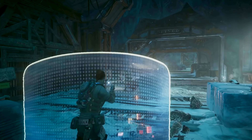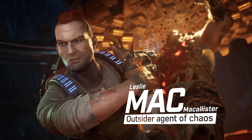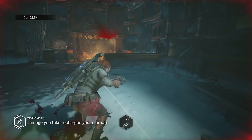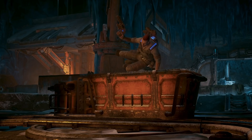Next up, in the role of tank, we've got Leslie McAllister, or Mac. Having grown up as an outsider to the COG Cities, Mac is on the team for one reason only: revenge. Like other tank characters, taking damage recharges Mac's ultimate ability, Barrier — an invulnerable energy shield that moves with him, protecting Mac and, if you're smart about it, his teammates too. As you play Escape and earn skill cards, the shield can be upgraded to become a way of turning the tide of battle.